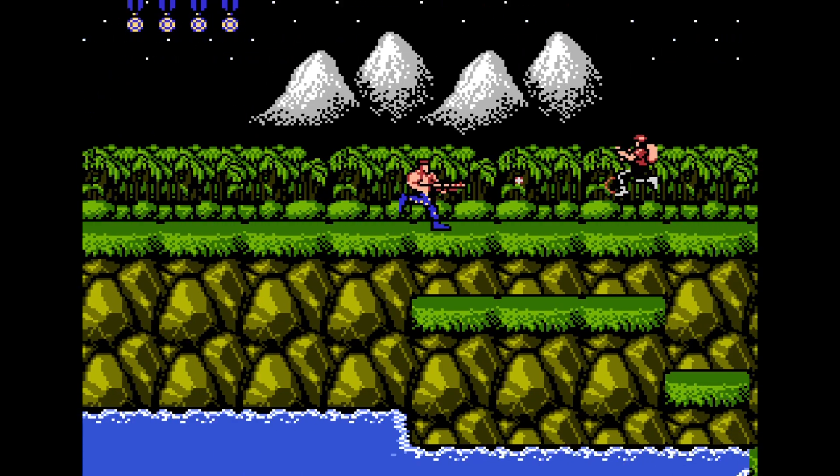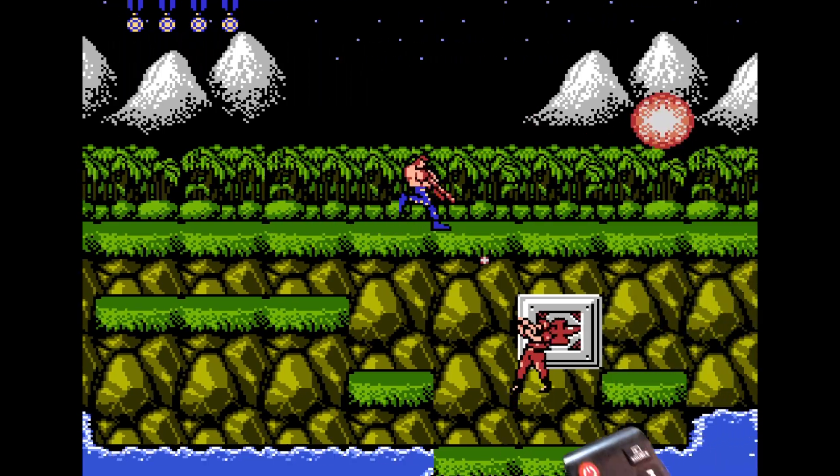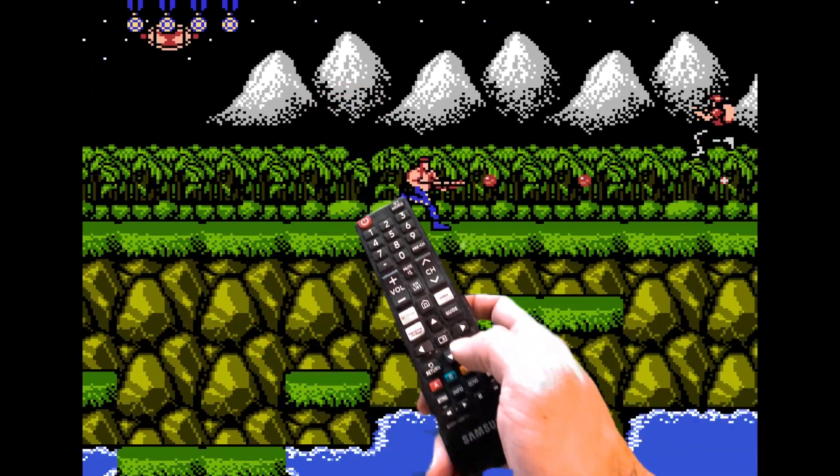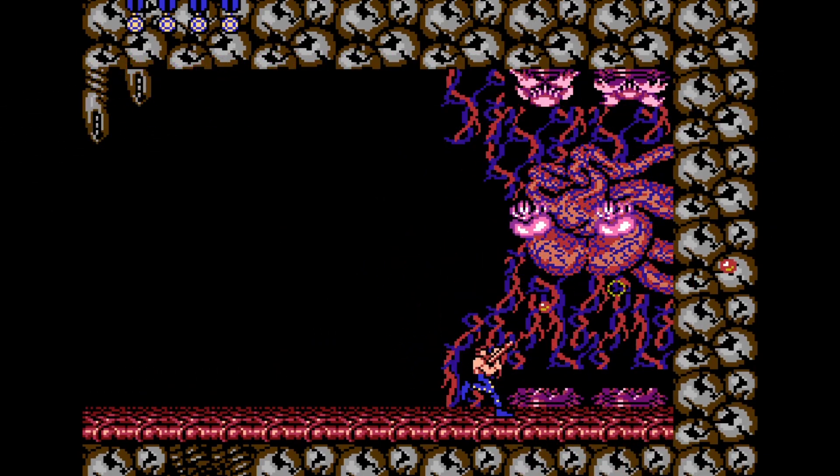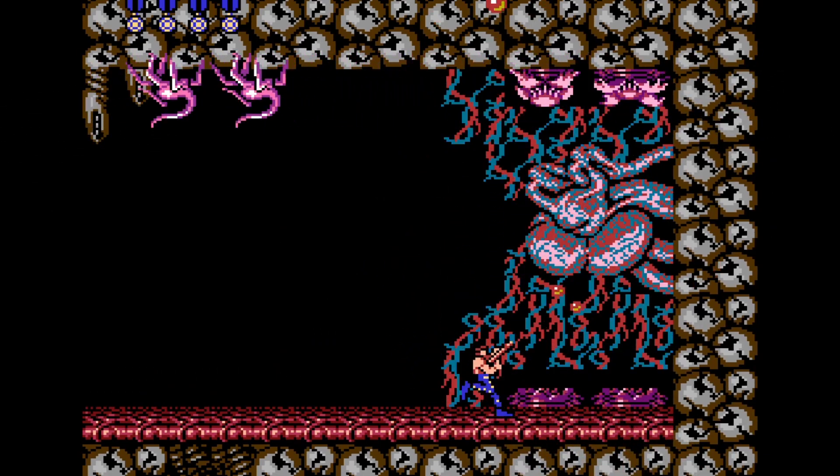A 30-year-old version of this game using a 30-lives cheat code. Let's see if we can beat this game. Let's fast forward the game, play a little, and there you go — the ending of Contra. And I still have all my 30 lives, which you have to take my word for.